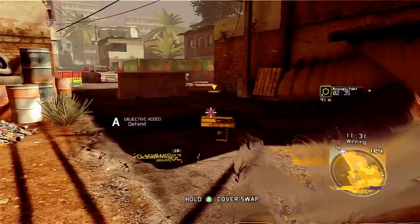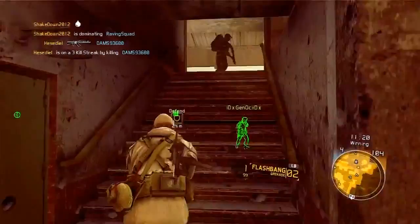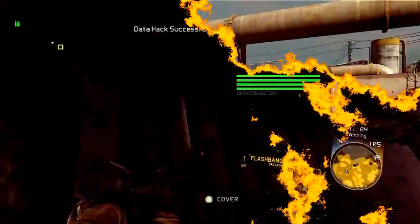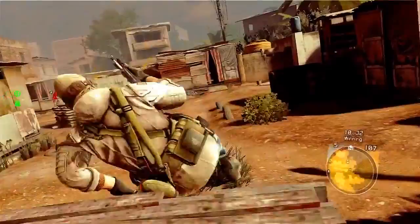I shot him with my stun gun — I'm going to go ahead and hack this guy. Let me make sure nobody else is up here first. When you stun a guy you can hack him and get all of his team's information. Some people feel like there's a drawback to playing the third-person shooter, but I can assure you I have no problems aiming down the sights.